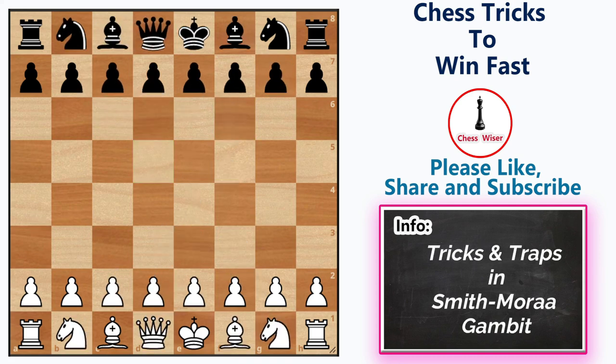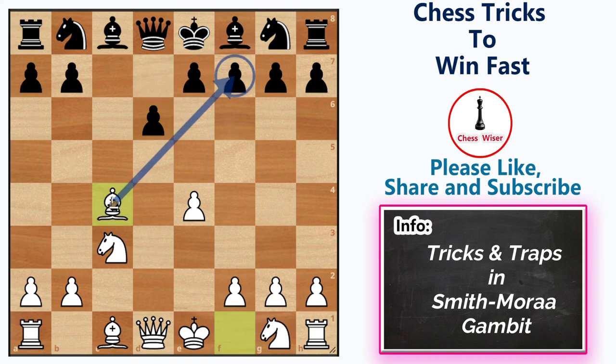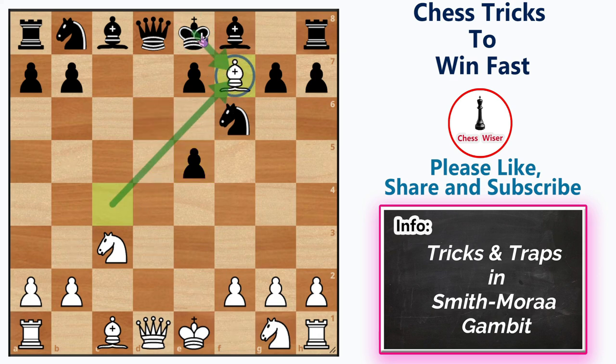In our second trap, black continues with d6. You can play bishop to c4, eyeing that weak f7. Bishop to c4 is the most important move in the Smith-Morra Gambit, so don't forget to play in the right move order. Here, if black continues with knight f6, you can trick black with pawn to e5. If black takes the pawn, then he is gone, because you can simply decoy your bishop on f7. After king takes f7, you can simply take the queen and win the game.